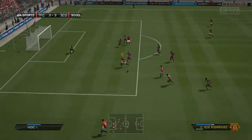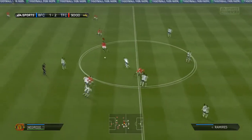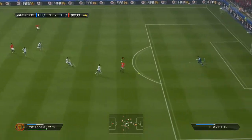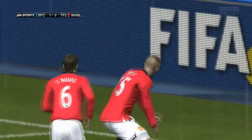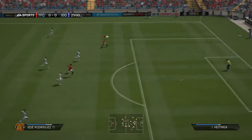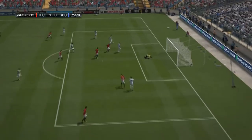The first big positive is his dribbling — it's out of this world. The ball just stays so close to his feet. This is just a beautiful goal, a beautiful chip. The pace on Jesse Rodriguez feels honestly really fast. Look how close the ball sticks to his feet as he's just accelerating — the ball control is crazy.